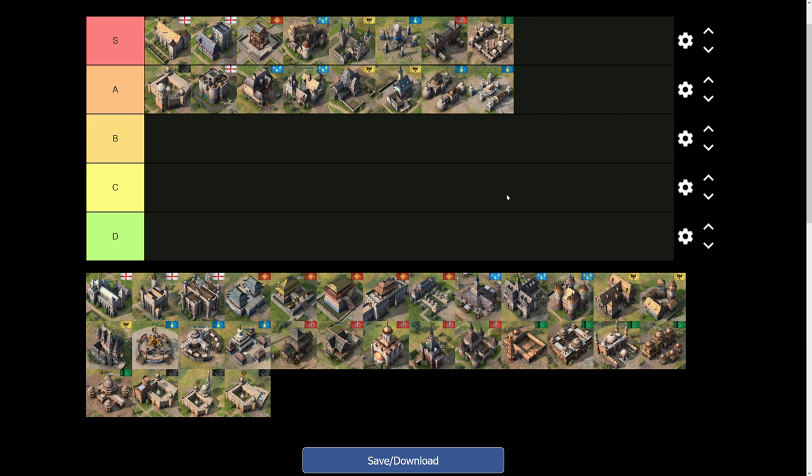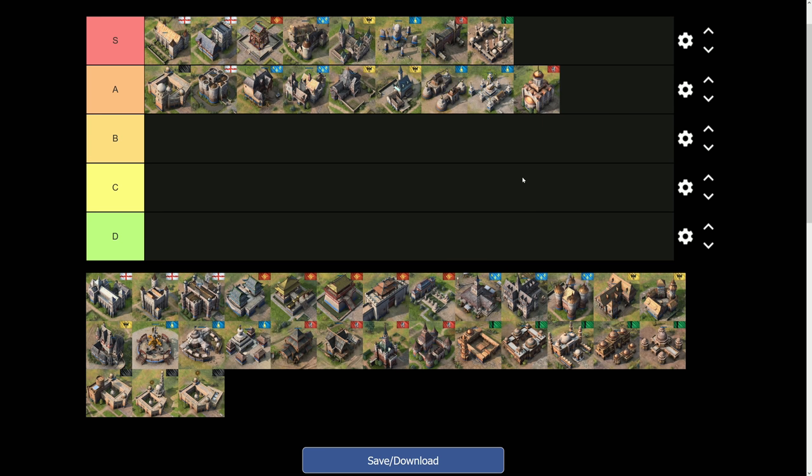The next A-tier landmark is for the Rus: the Abbey of the Trinity. It's a great landmark that enables a specific and strong playstyle. Typically the Rus go for fast castle play, and the Abbey of the Trinity lets you get out on the map with your warrior monks faster than normal because it acts as a monastery and gives you warrior monks at half price. It also gives a unique upgrade. The main thing is you can get out early, secure five relics, and secure sacred sites before your enemy.